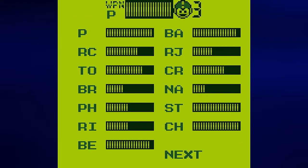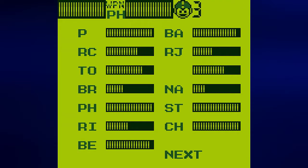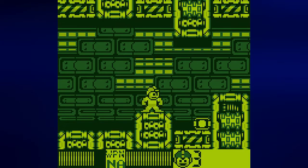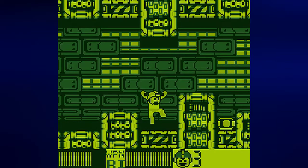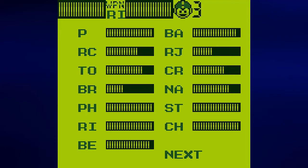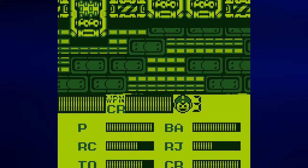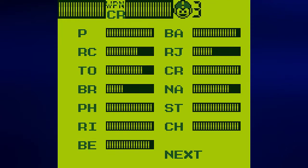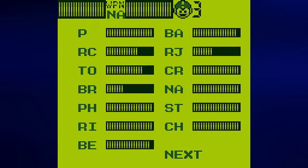Now we have five big weapon pickups that I want to use to refill things with. I'm pretty good on Ballad Cracker, I'm pretty good on Stone — let's go ahead and refill Napalm. Let's go ahead and do Crystal. I don't see myself using Bright Man so let's go ahead and just use the rest on Napalm.